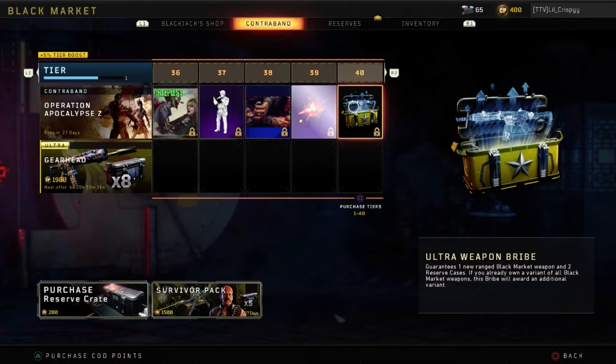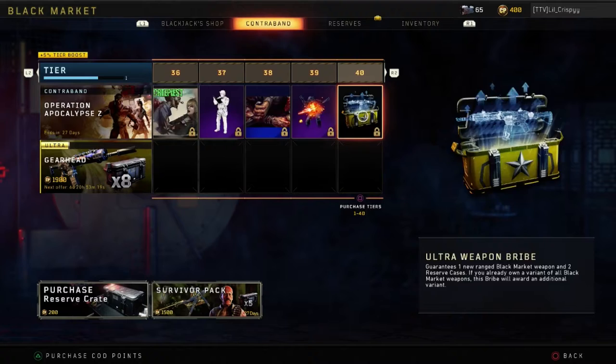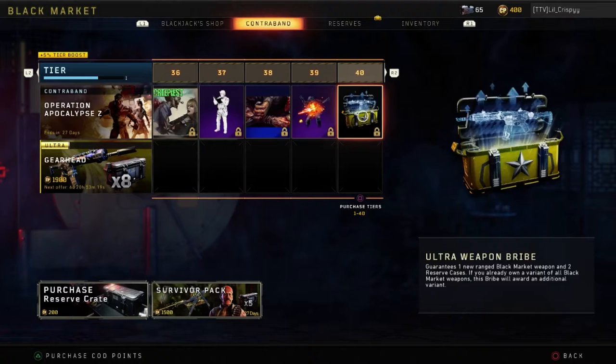And at Tier 40, guys, we got the Ultra Weapon Bribe. So it's that high up in the tiers. Tier 40 — we unlocked the Ultra Weapon Bribe. So apparently there's only 40 tiers, not 50. Stand corrected, because I could have sworn there were 50.